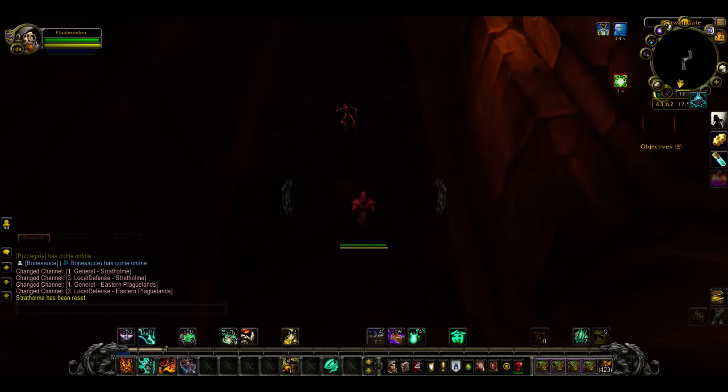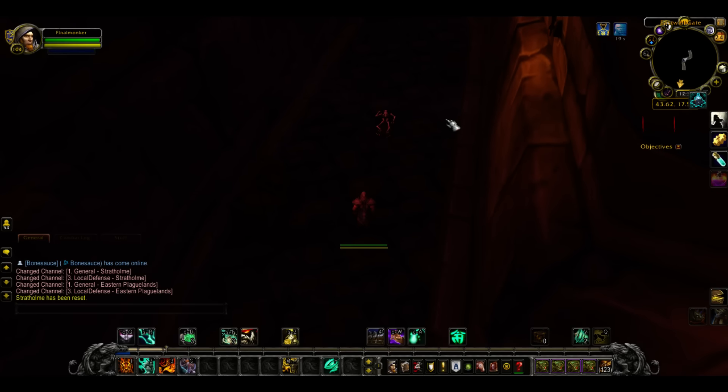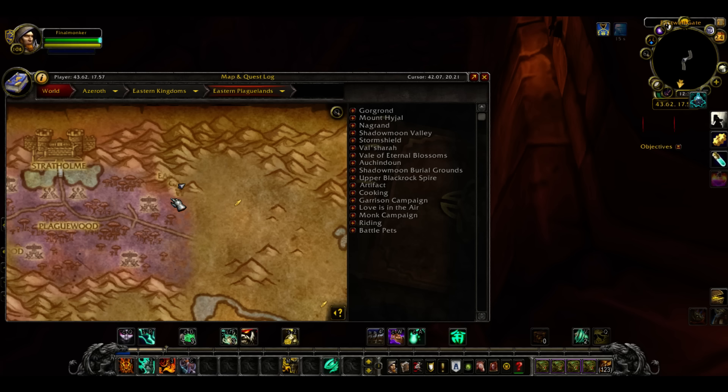Hey everybody, it's Merkle, and today I'm going to show you how to get the old pattern Blight. It is a pattern that drops in Stratholme. I don't know if it drops in the lower version — I imagine it would — but everybody that got it was in the upper version, so I'm going to assume they were probably farming for the mount at the same time and then got it as a drop here.